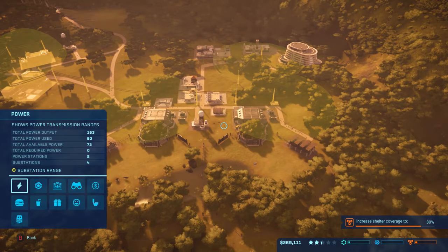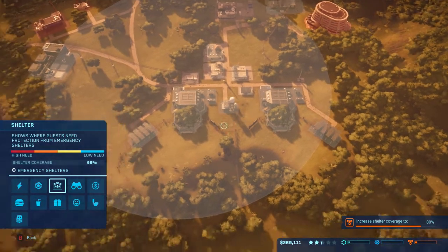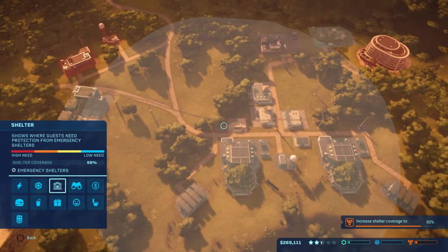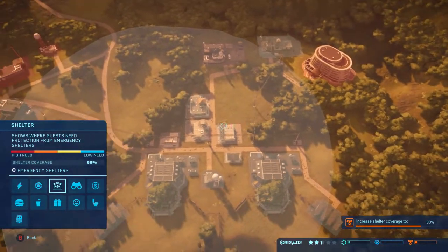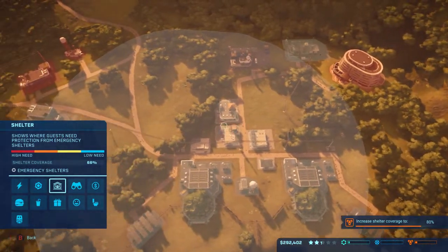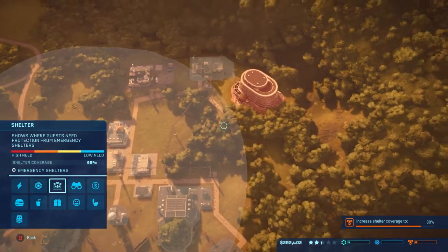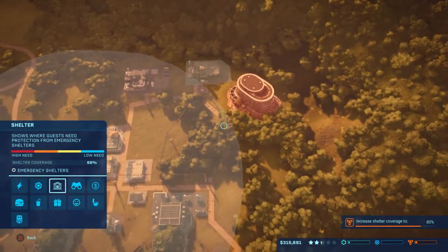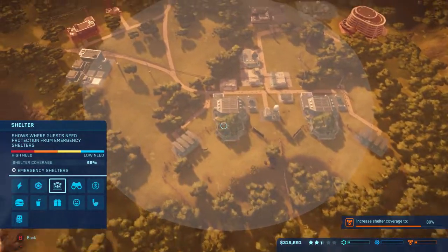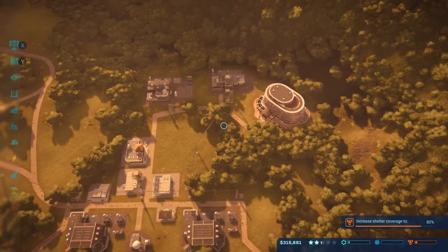So in order to see where the bunker views are - right now we're at 68% and we need to get that to 80%. This one bunker pretty much covers almost everything over here. Now what I could do is build one more over here and that'll cover the rest. However, I know that we're going to branch out and we're going to need more, so I'll probably build one more over here.